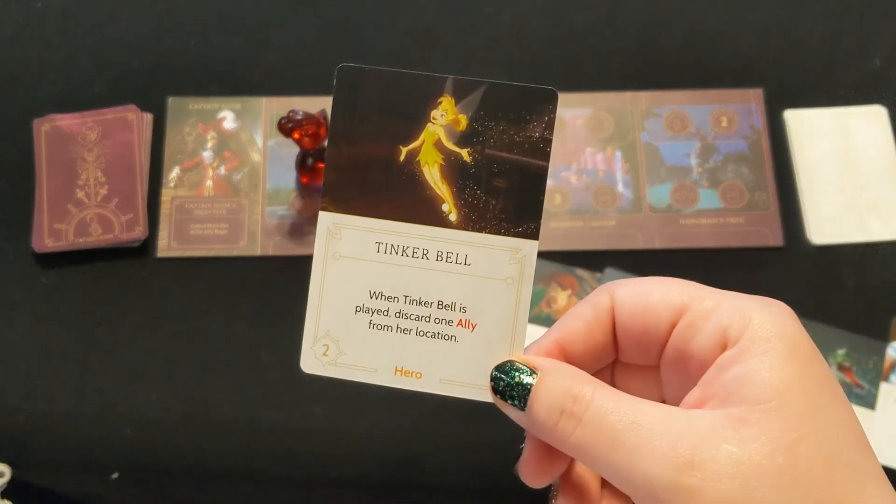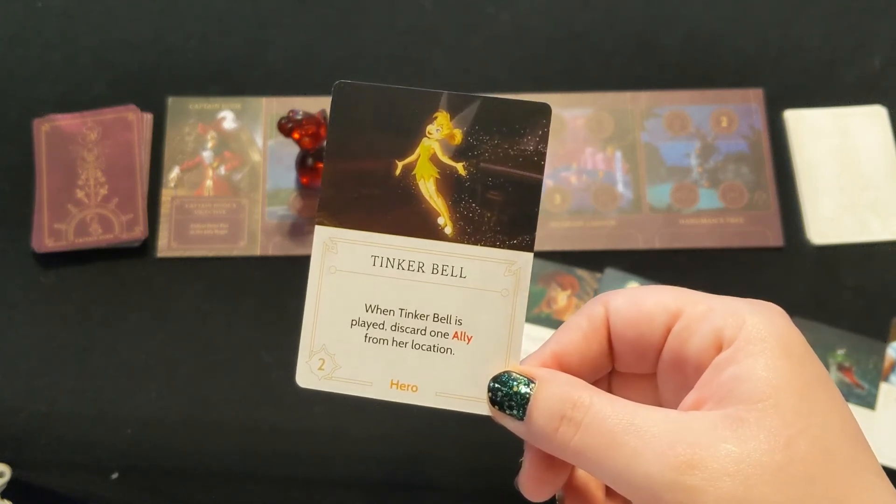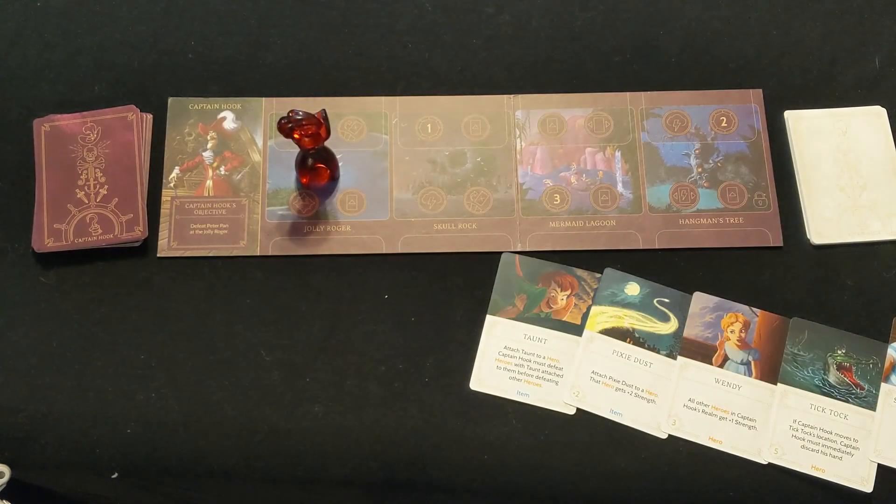Tinker Bell discards one ally from the location that she is played and will likely be played to the Jolly Roger. And that's everything you need to know about Captain Hook. Check out our other videos for other villain breakdowns. In the meantime, blast that Peter Pan!